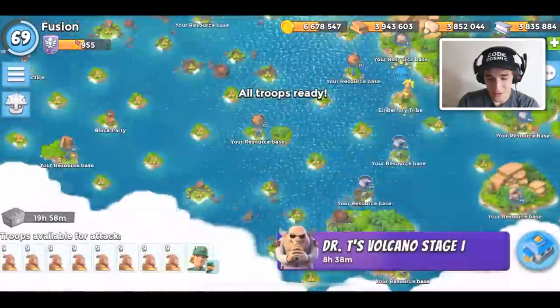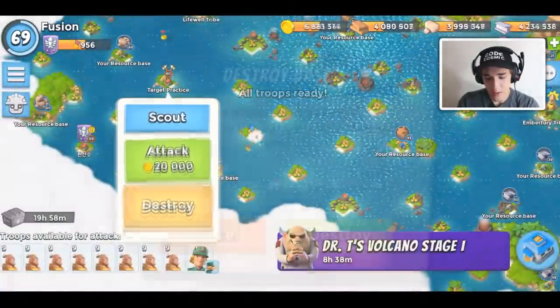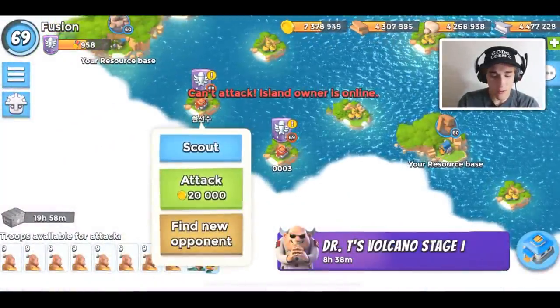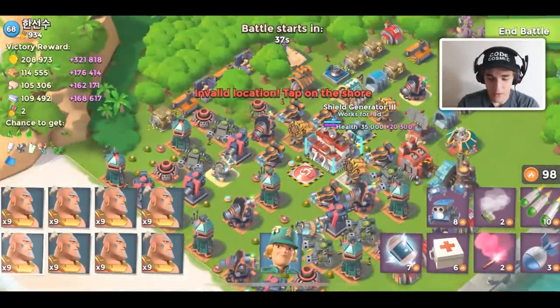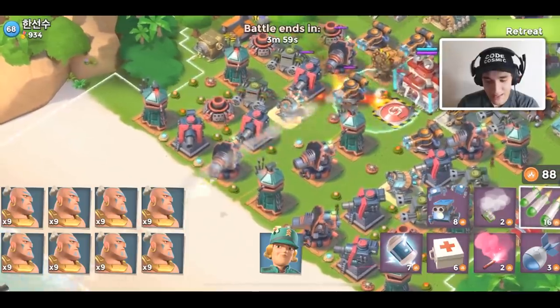Corner bases in general don't really work anymore — that was the big thing when Boom Beach first came out. A corner base is when the core is in the far right or far left corner. It was huge when the game first dropped and now it's kind of dwindled down.